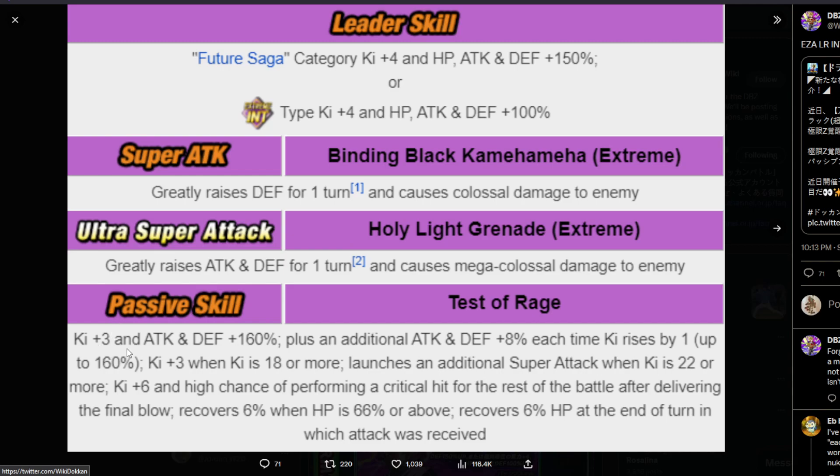His passive skill: ki plus three, attack and defense 160%. He gets an additional 8% attack and defense each time ki rises by one, up to 160%. This is a multiplicative buff that will multiply in with his start-of-turn buff. So essentially, if you get him to 20 ki, he will get a multiplicative 160% attack and defense buff on super attack. They added defense to this and gave him 40% more attack. Before, this only went up to 120% attack; now it goes up to 160% attack and defense, which is very good. He was also only at 66% attack and defense at the start of turn, so this going up to 160% is tremendous.